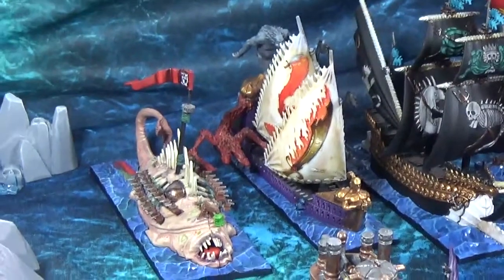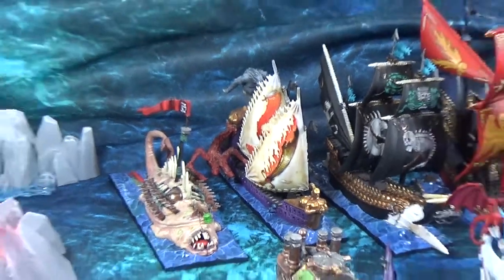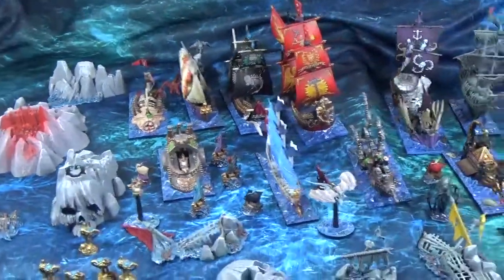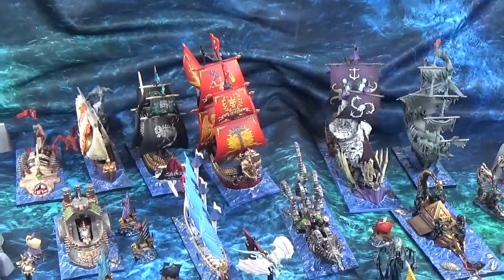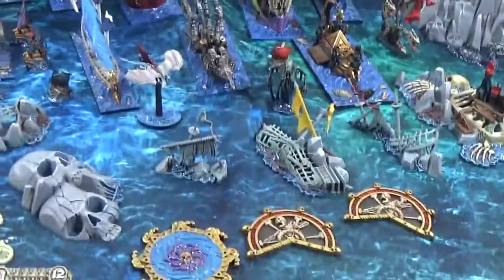There's a flaming scimitar that I didn't show off before as well. The scimitar itself — the flaming scimitar — is moulded onto the sails, so you don't have to do it freehand. They're all on there. Because when I was looking at the pictures, I thought I might have to do a lot of freehand on all the sails and things to make them look good, but obviously it's not. Which is awesome.